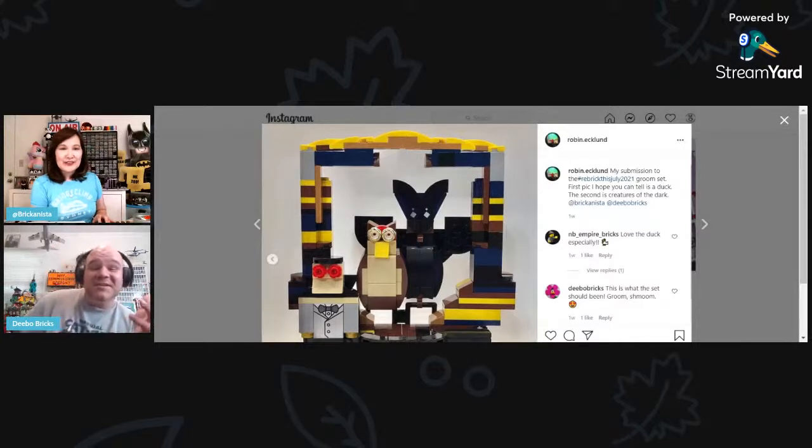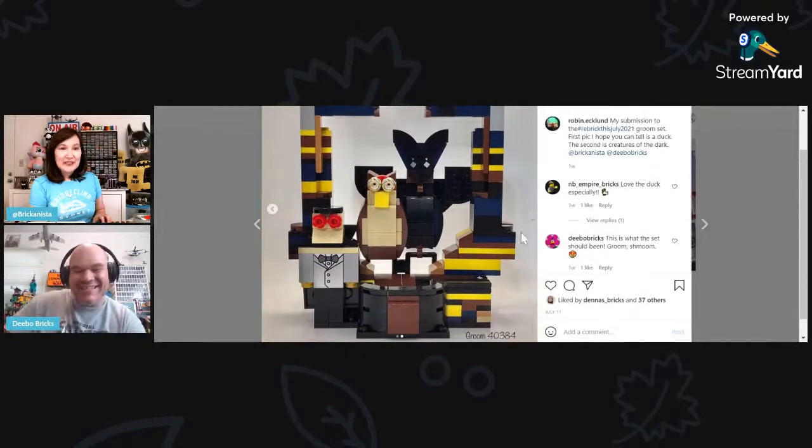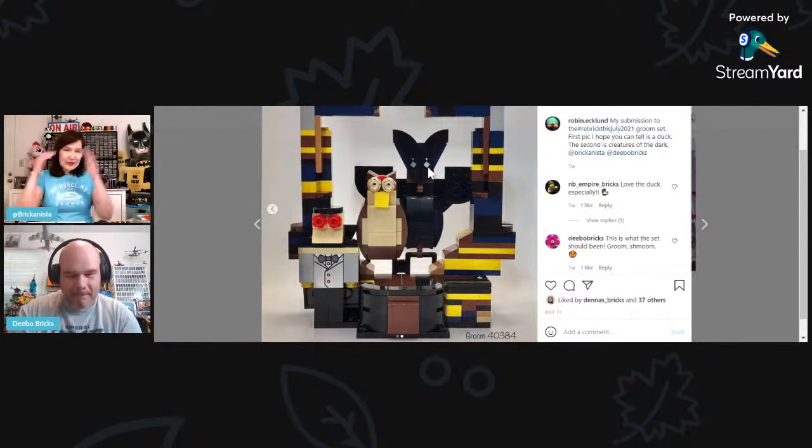Then look at the family of owls — the second picture is creatures of the dark. We've got an owl, a bat, and a little vampire dude with red glowing eyes. That piece was so perfect. I love the expressions on their faces. And the golden eyes on the owl — she angled them so instead of being off-center, they're stacked on top of each other. I'm going to have to borrow that technique sometime.